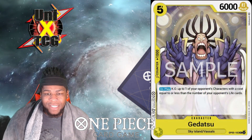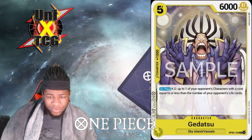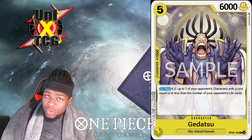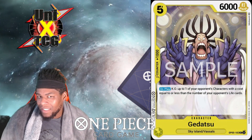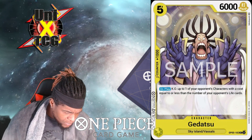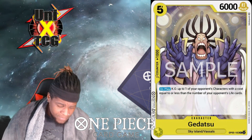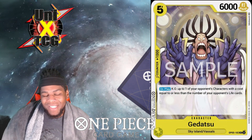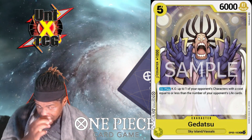Next is Gidatsu — on play, KO one of your opponent's characters with a cost equal to or less than the number of cards in your opponent's life. The issue is it's a five-cost, so at most you're blowing up a five or sometimes six drop. By the time you can play this card your opponent is probably at around three life. It's good for clearing weenies, not great for anything else, but it has counter, it's five for 6k, and it can clear a blocker — that's all it really needs to do.